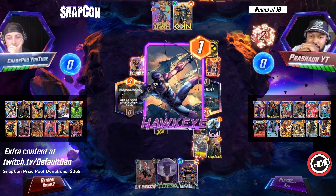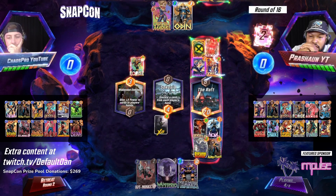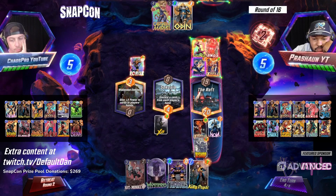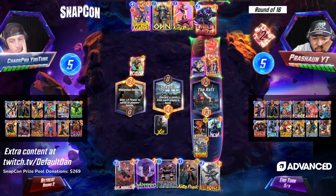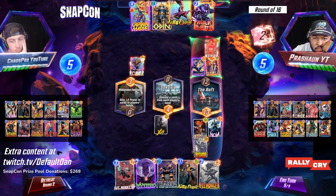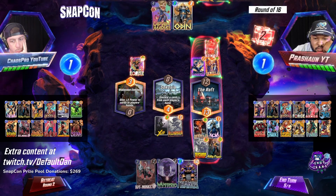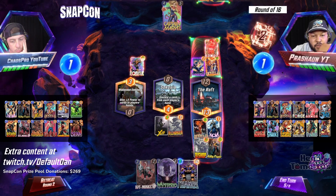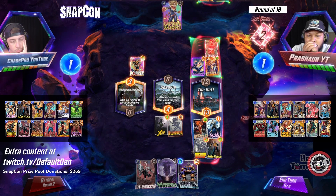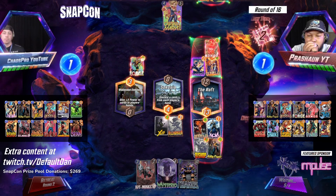I always love the priority mini game where it's like, okay, I need to put enough power on the field where I'm not behind, but also just enough to not have priority — especially in a matchup like this where priority is really going to determine some of these games. I do like with the Raft coming down, the Kitty being able to play there and then not be locked down in that location. So pretty big for Kitty Pryde at the Raft, and it looks like we did fill that up. A free Thanos coming into hand — zero cost Odin could do some really nasty things with both the Forge and if he's able to find his Shuri.